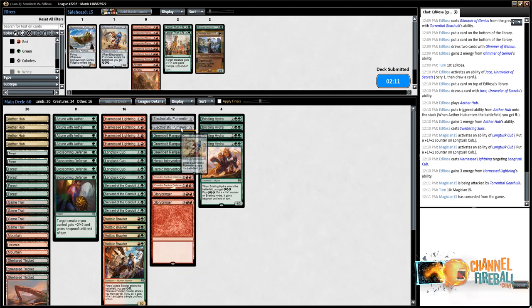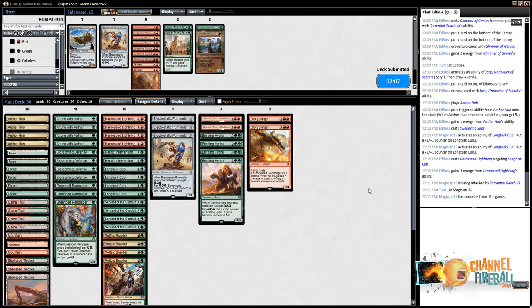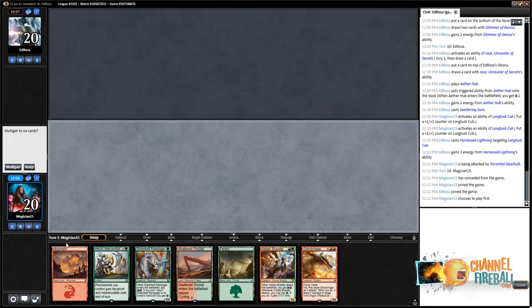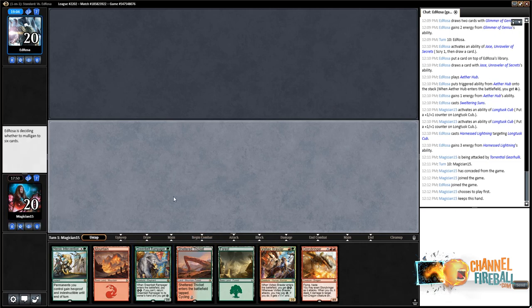Post-board games are much less combo-oriented around Pummeler — it's mostly just a good big red-green beats deck. With Abrades and Sweltering Suns it won't be super simple for the opponent to deal with, and Heroic Intervention can help against Sweltering Suns as well. On the play for game two — definitely keeping this hand. Going turn-two Voltaic Brawler, playing the Sheltered Thicket tapped as the second green source, allowing sweet things with Green-Belt Rampager for additional energy.